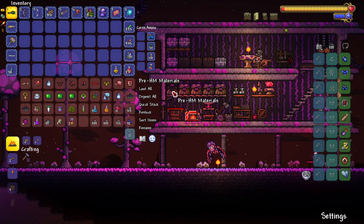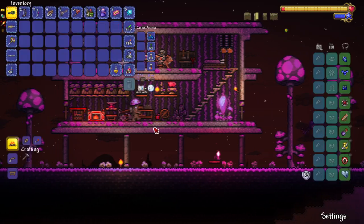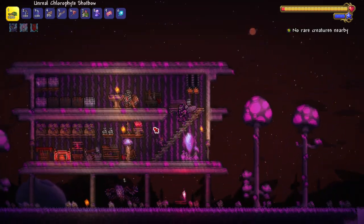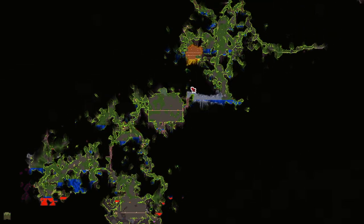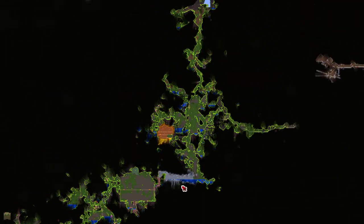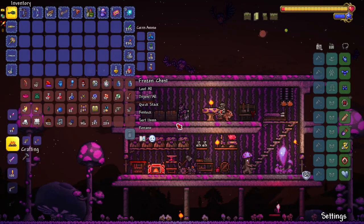These aren't even organized - none of this is pre-hard mode materials, none of this shit is organized. I never organized this. So what bosses haven't we fought? I think we were about to fight the golem, but I don't even have the temple discovered. That's a little upsetting - that might be hard to find.